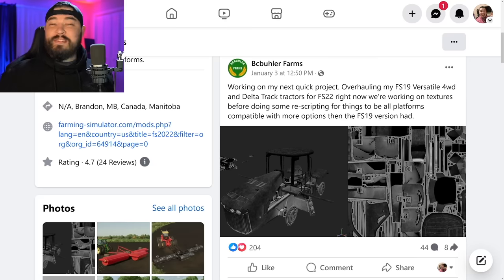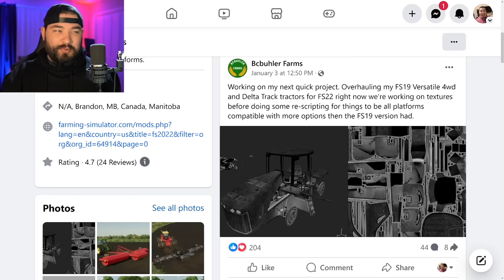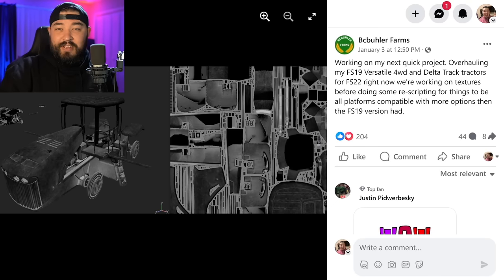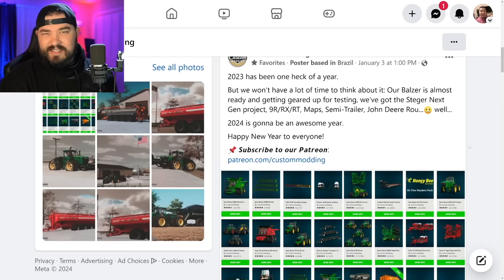Jumping over to modder news, we start with someone we haven't talked about in a while — BC Beulard Farms. He says he's working on his next project, overhauling his Farming Simulator 19 mod: the Versatile four-wheel drive and delta track tractors. He's bringing them over to FS22, currently working on textures before doing some re-scripting to make it all-platform ready. There will also be a lot more options than the FS19 version.